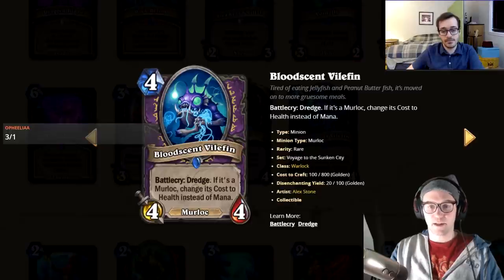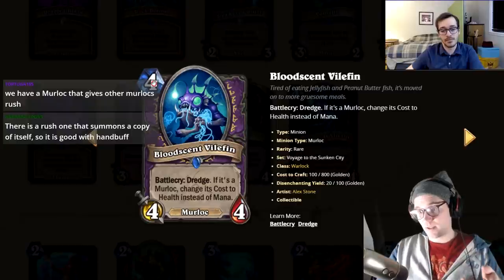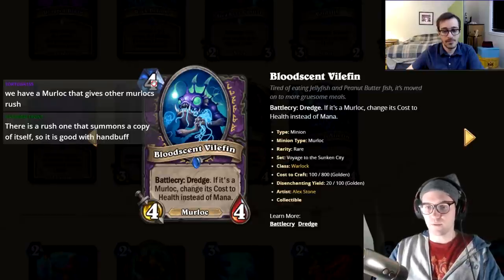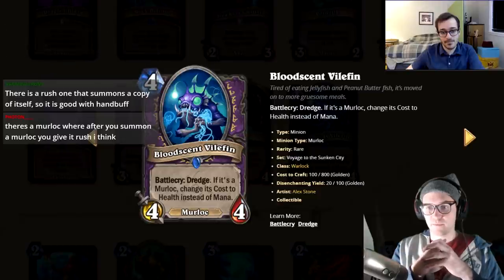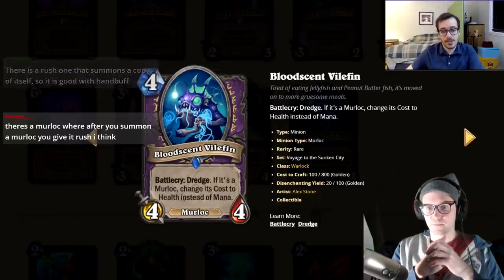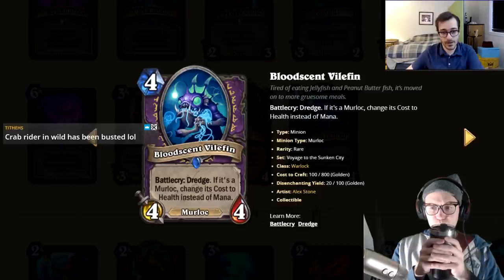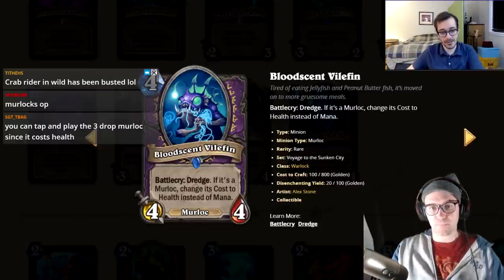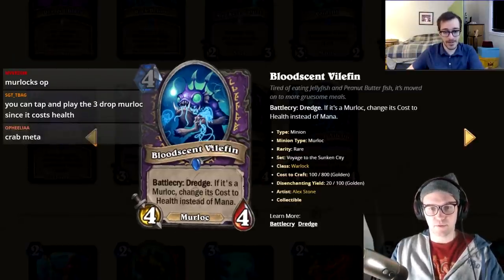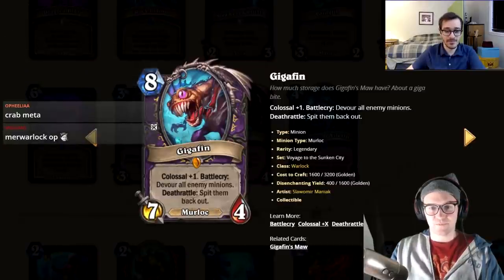Blood Scent Vilefin — battle cry dredge, if it's a murloc change its cost from health to mana. This lets you dredge the Sunken Scavenger 3/4, play it immediately, and buff all your murlocs — a consistent combo line. You can also use it to cheat out the Gigafin early. Both give it a two, noting it doesn't make sense to rate murloc synergy cards differently since they all rise or fall together.